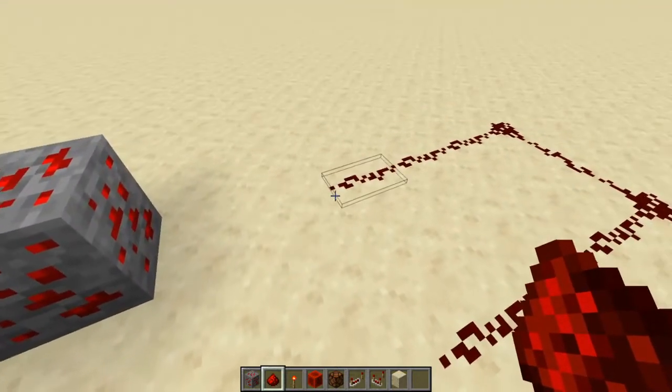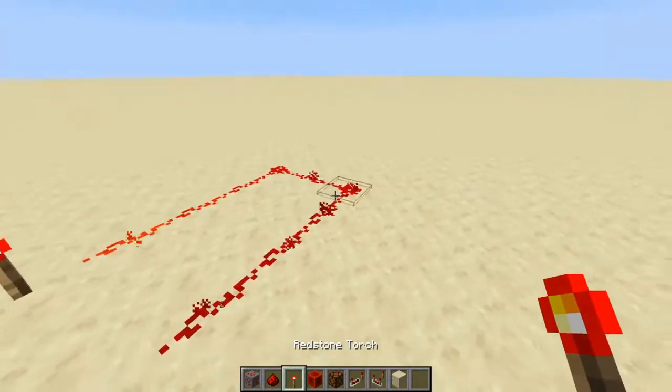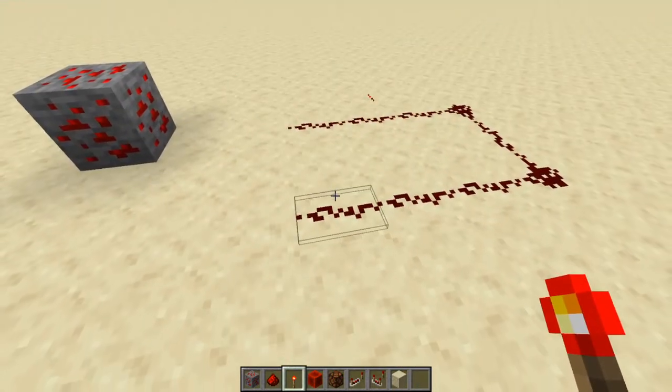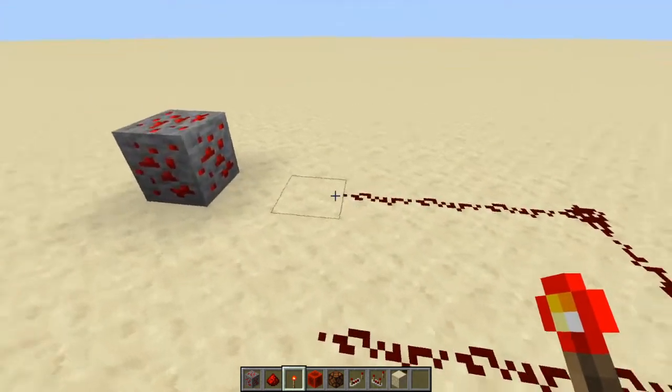When you put power to one of these dust blocks it'll light up and the signal travels down the whole string. See how all of those have changed — they've all got a signal coming out of them. When you remove the power, none of them have a signal anymore.